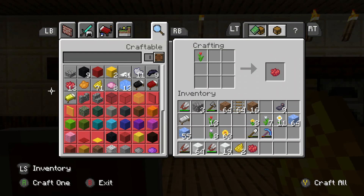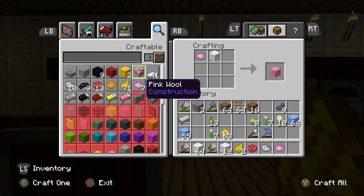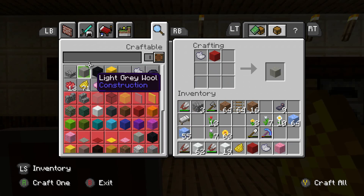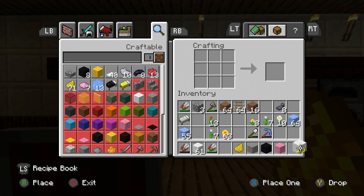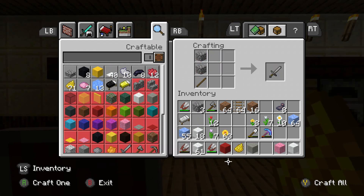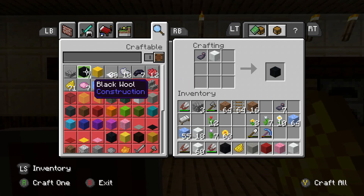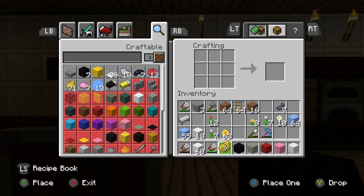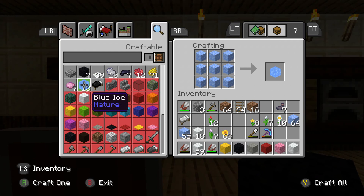I can make yellow dye, red dye, light gray dye, pink dye, and then black and gray. I'll take them out when I need to, and put a white wool in there as well. There's my red one — is that all of them? I'll make a black one, then place that there, and then make a yellow one. We're going to need a blue one as well — whoa, you can make blue ice, that's so cool, I didn't know that.